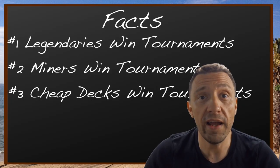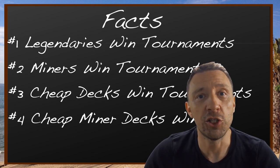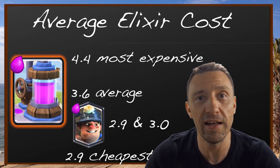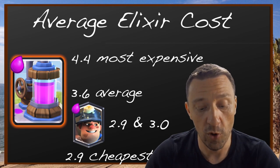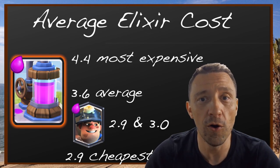This leads directly to fact number four: why are Miner decks so successful in tournaments? Because they are cheap. The average elixir cost of Miner decks is below 3.5 — better than the overall average — with most of them at just 2.9 or 3.0 elixir cost.